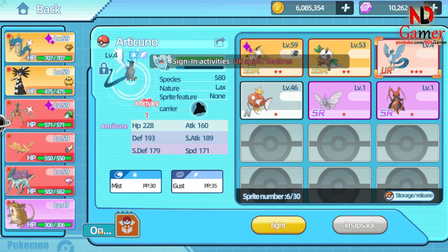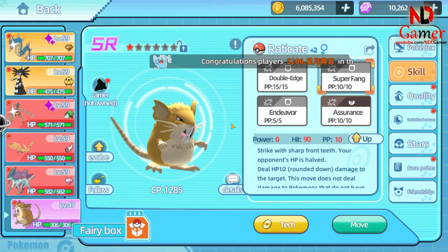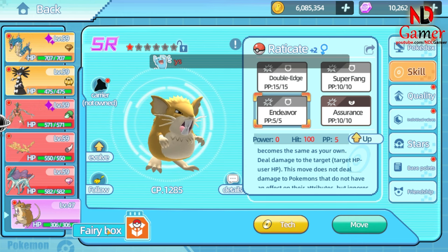Next, there's Rattata. It has a skill that reduces the enemy's HP to the same level as its own HP, which you can use to deal with bosses with high HP. It also has a skill that reduces the enemy's HP by half, which is useful for catching Pokémon.